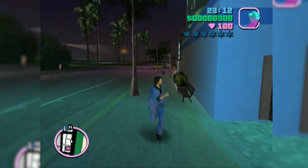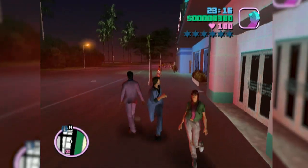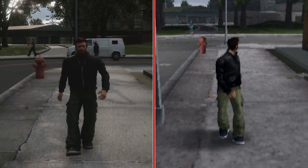In Grand Theft Auto 3 and Vice City, both Claude and Tommy Vercetti turn their heads when the player presses down the analog stick to look behind them — another small but cool detail that was lost in their Definitive Edition.